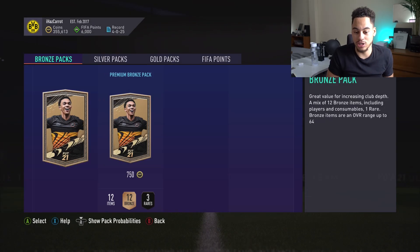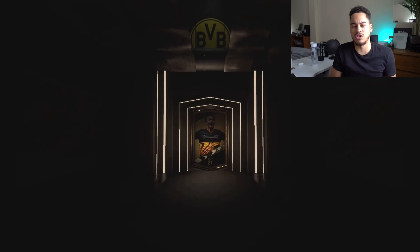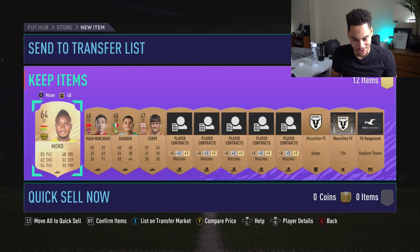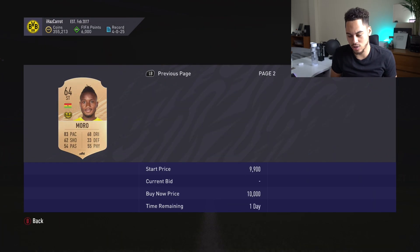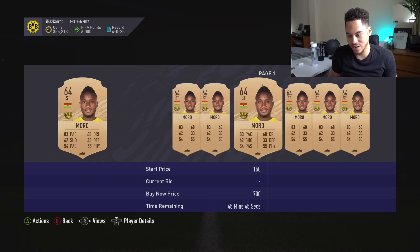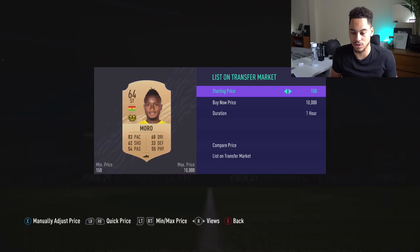If those tifos are actually selling you could make quite a lot of coins because you get one in about every other pack. Here we go — this is what I've been looking for. Moro, 66 rated striker, 83 pace. There's one for 700 coins and the rest are very expensive. I reckon I might list him for about 3,000.